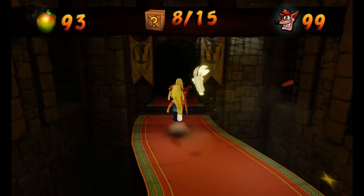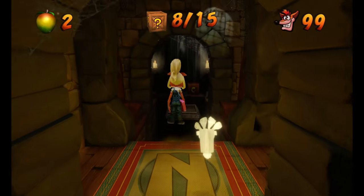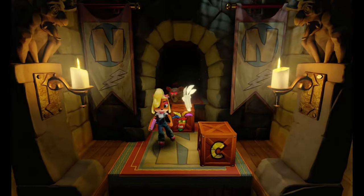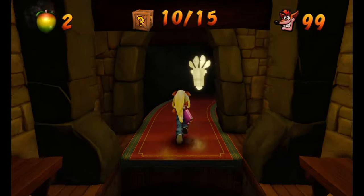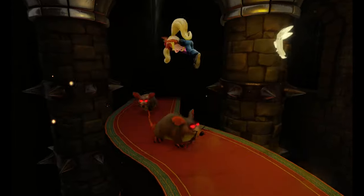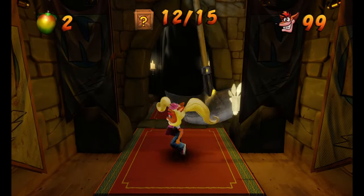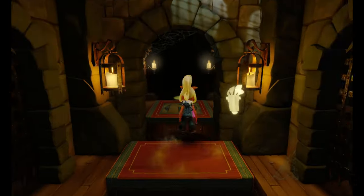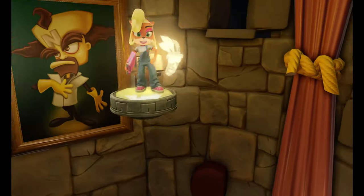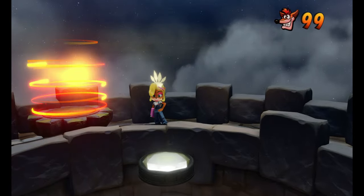We're going to hit that extra life first and then hit the mask. Spin these rats. You can actually spin some rats into this mask here, so kind of be careful. Now we're going to hop on this moving platform, let it take us, spin these rats. We're going to get this and this — now we have three more boxes to get. Just watch out for these axes that swing back and forth. And now the yellow platform is here — it's going to take us to the very top of this area. There's three more boxes, and our purple gem should appear right here.